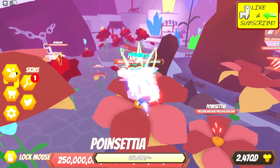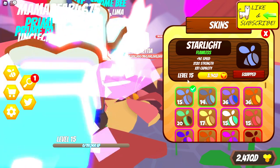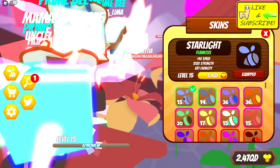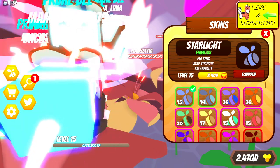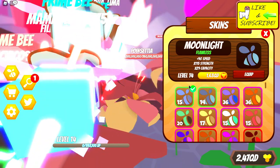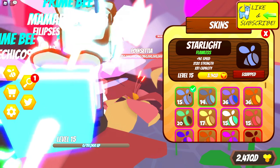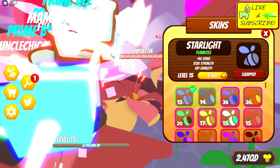I also wanted to squeeze into this video real quick just the skins. As you can see, starlight flawless is level 15 and moonlight flawless is 14. I could upgrade these right now but I usually just like to gamble my life away. 120 strength is pretty nice, and as you can see it increases by five strength every level. So if we get a new zone this weekend I'll be excited to see if we get more flawless or even a better quality.